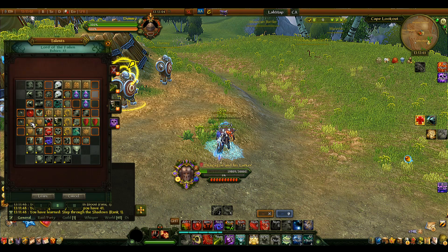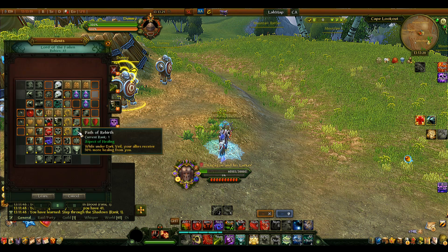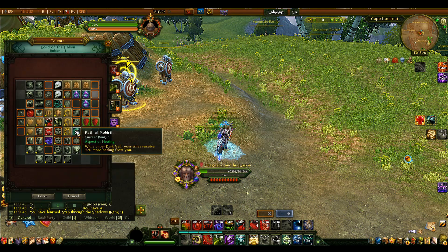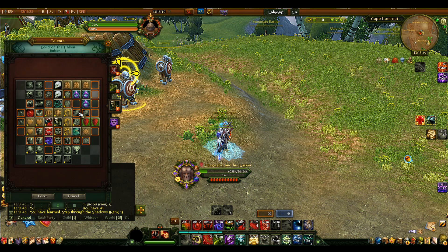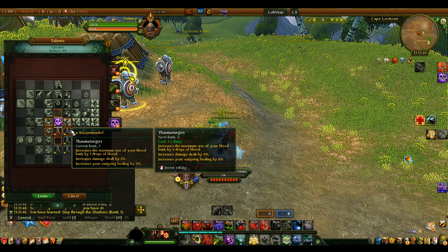Borrowed Life increases your outgoing healing by 15% for all targets you heal when Dark Fail is used on a target — and that includes yourself. Combined with Path of Rebirth's 50% during Dark Fail, this stacks up nicely. Also a critical note: don't Dark Fail your tanks anymore. Dark Fail completely resets their threat/aggro — the game treats them as if they died. That window of aggro-wiping is gone.